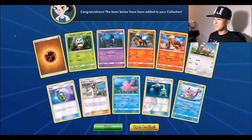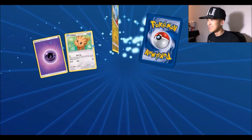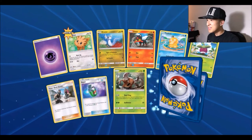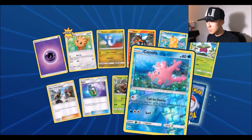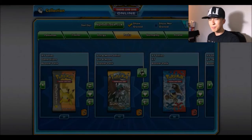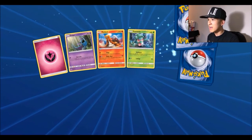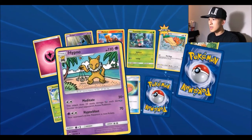We got a reverse Energy Switch and a Bruxish. Next pack: a Lollipop, a reverse Corsola, and for the rare Hariyama. So far just a mediocre start for the second half.